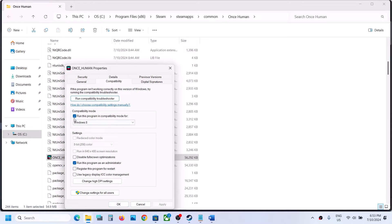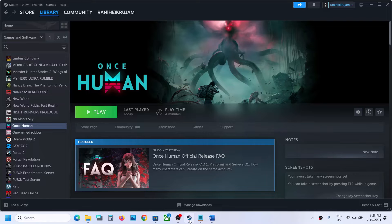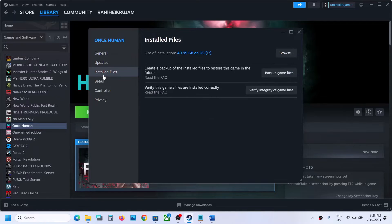If that does not work, you can also try selecting Windows 7 compatibility mode — hit Apply and click OK, then launch the game. If it still does not work, uncheck those options and follow the next step. To verify game files, right-click the game, select Properties, go to Installed Files, and click Verify Integrity of Game Files. Once verification is complete, launch the game.